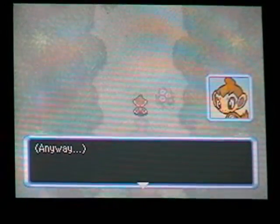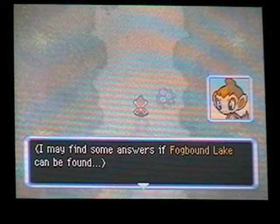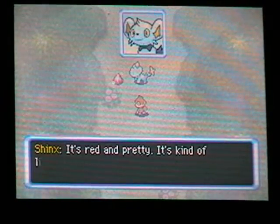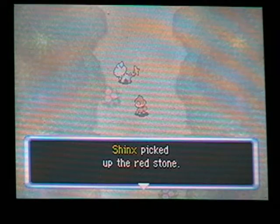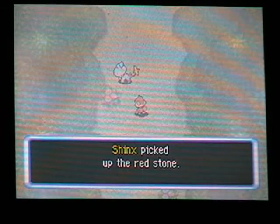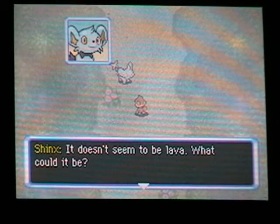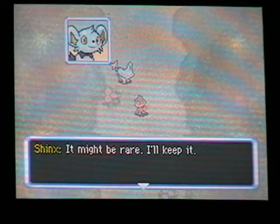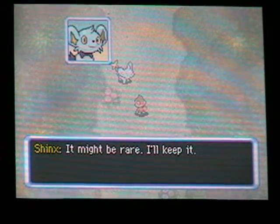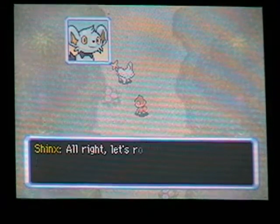Swinub, Pinsir, Kricketot, Houndour, Dunsparce, and Lairon. Don't waste your time killing all the Kricketots — they give you only 42 to 8 EXP; the rest give you over a hundred. There is a cutscene the first time you go to either path. 'Maybe the keys to unlock my memory are here. Fogbound Lake — I may find some answers.' Shanks picks up a red stone: 'This stone feels warm. It's like heat is coming from inside the stone. It's weird — it doesn't seem to be lava. What could it be?' I'll keep it. Alright, let's roll Infernape.